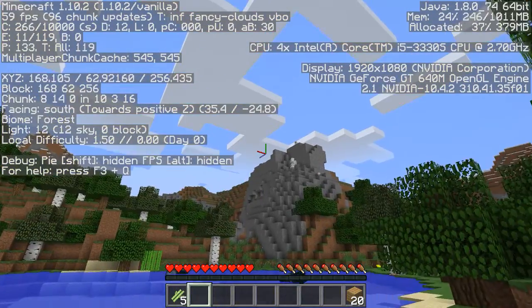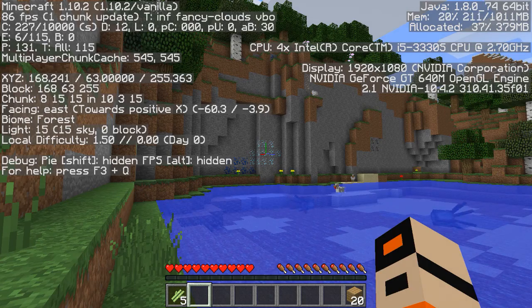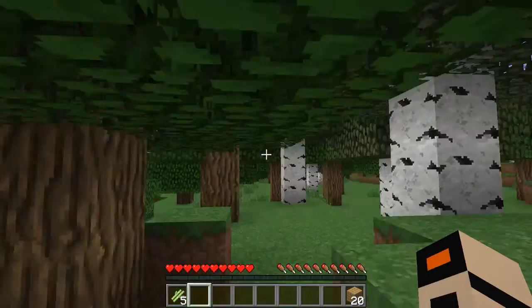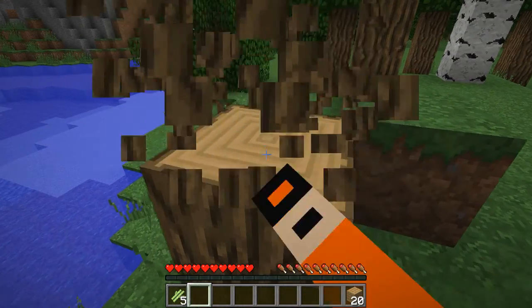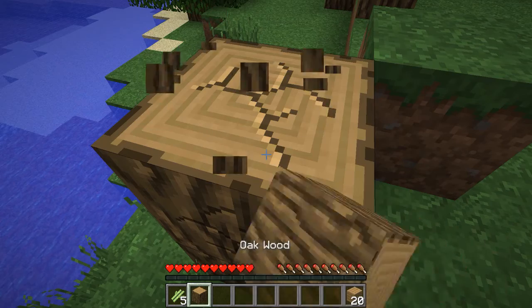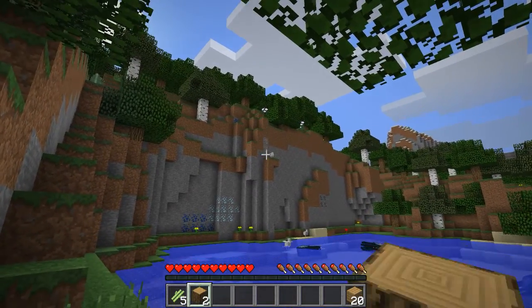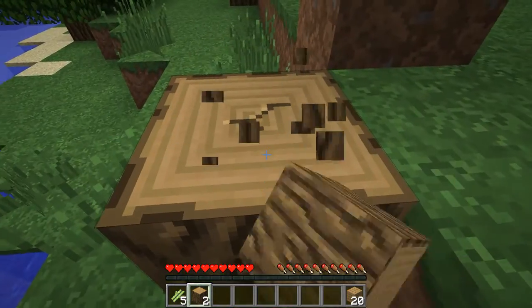So diamonds... there are probably some diamonds in that hill. I could have just done that. Let's get the coordinates off the screen. So now we just need some iron. Is there iron in that hill? Yeah, there's some up by that chicken. Right here's iron in that hill.